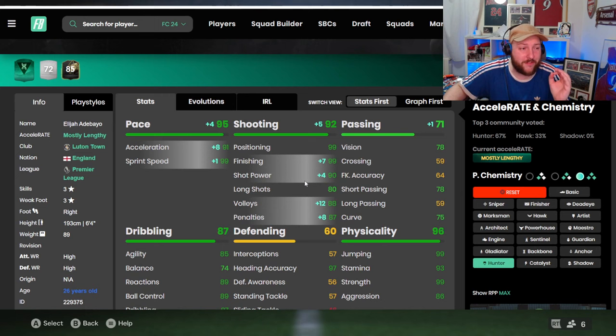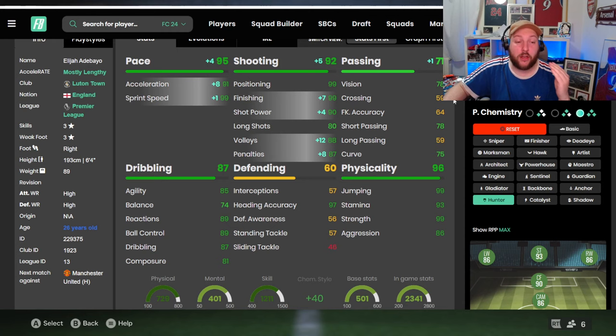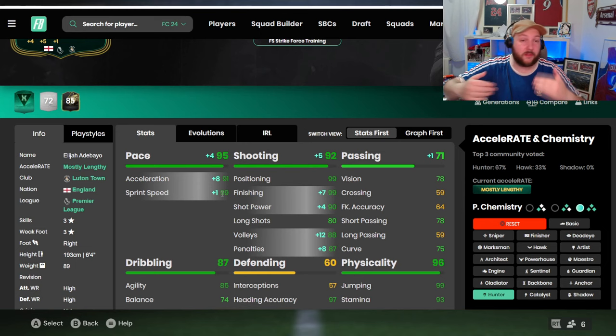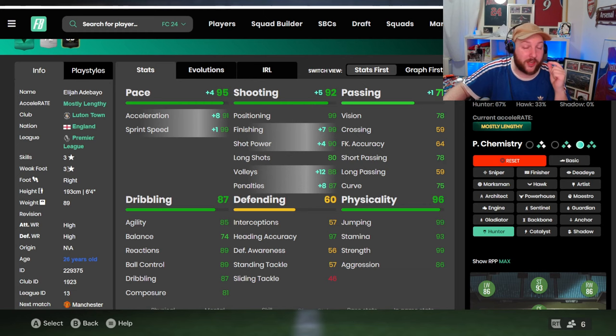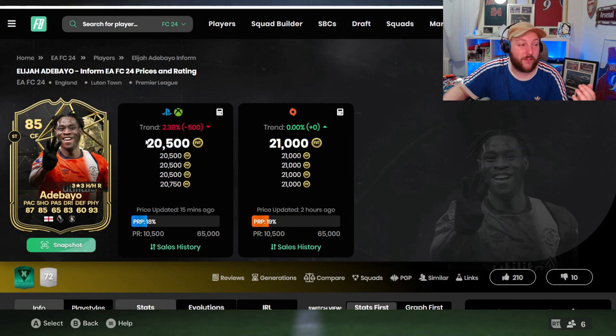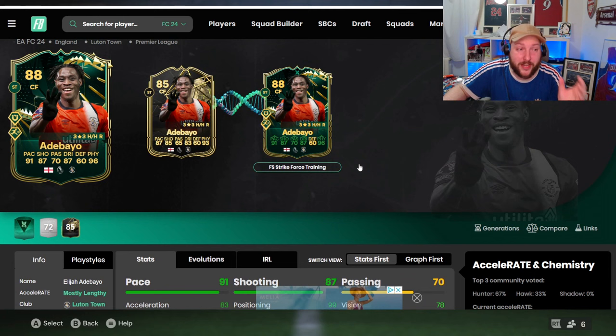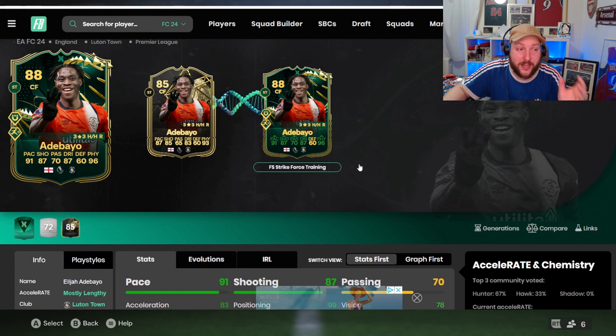On Futbin - he's got a very very good upgrade. He's not the best striker in the game, but he can cause a lot of problems off the bench. With whip pass he wins headers, and with Rapid Plus and First Touch Plus he can hold the ball up and sprint past people. Being mostly lengthy means he gets quicker over time - effectively more than 99 sprint speed. The three-star weak foot is a bit inconsistent, but overall a really fun card. The inform is around 20,000 coins and the evo costs 100,000 coins or 500 FC points - so roughly 120,000 coins total. Very fun, especially if you're a Luton fan.